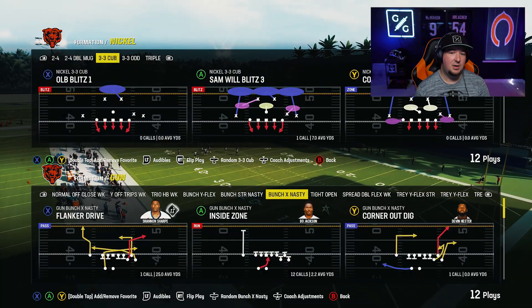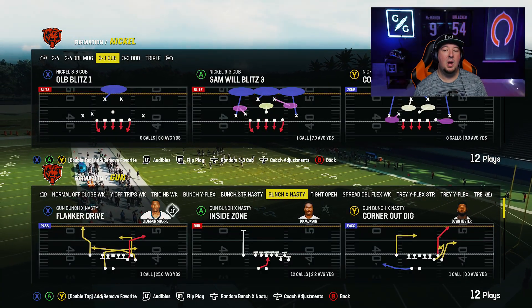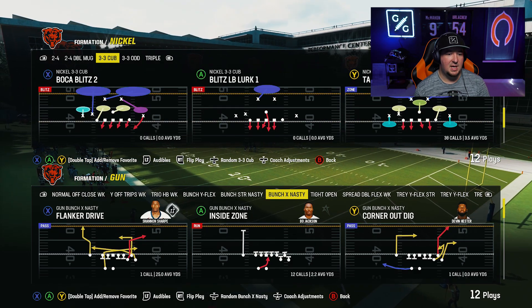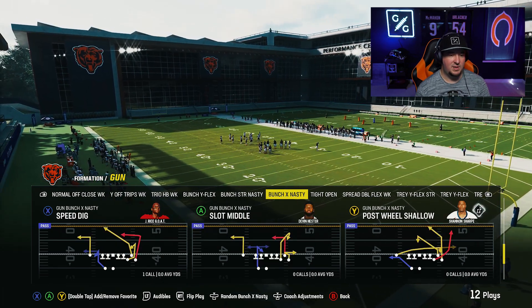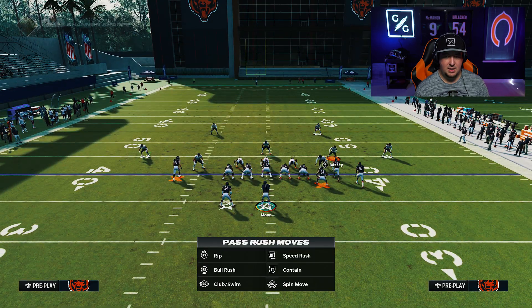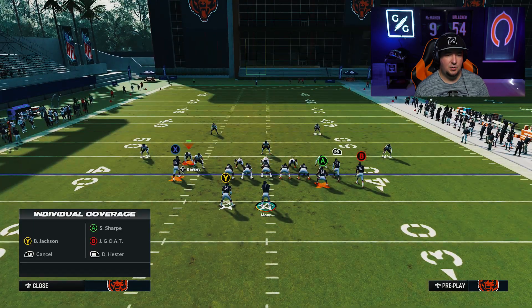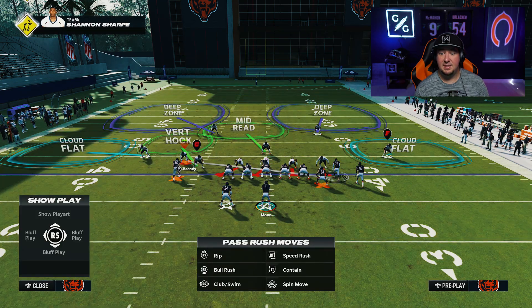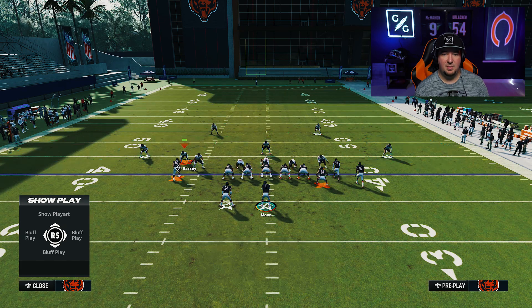Let's get into nickel packages and how to do this out of nickel real quick. All you're going to do here is come out with the nickel corner opposite of where you want them to be. I'm going to choose cover three cub and basically — you don't want auto flip on at all. You want them over here, and you're going to flip the play so that it tricks the game into thinking he's on the other side, and then you're going to be able to man him up.